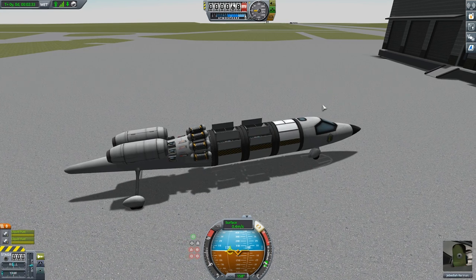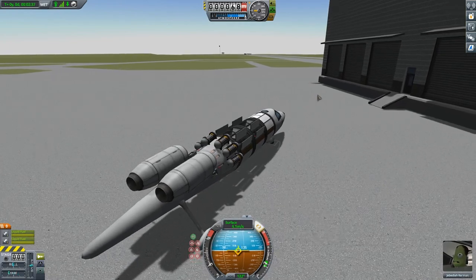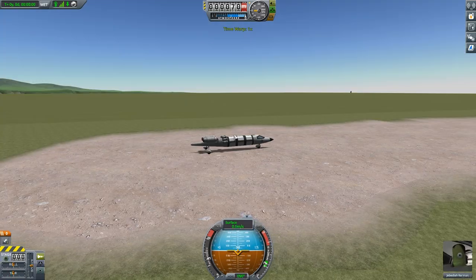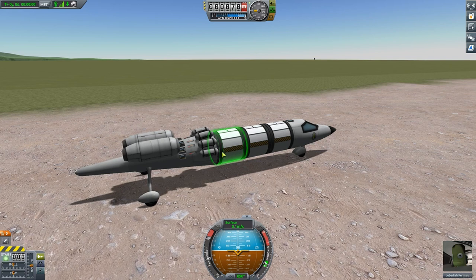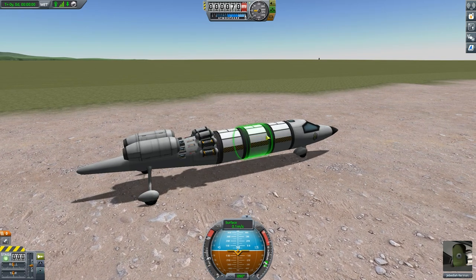There's a lot of these, and if you conduct every science experiment available to you, you can attain tons of science very fast with very little effort. My strategy near the beginning of a new save is to create a custom ship that can travel between the buildings and conduct as many experiments as possible.